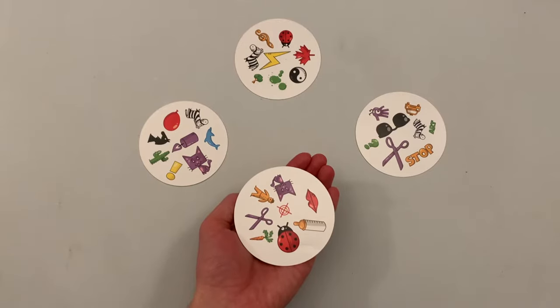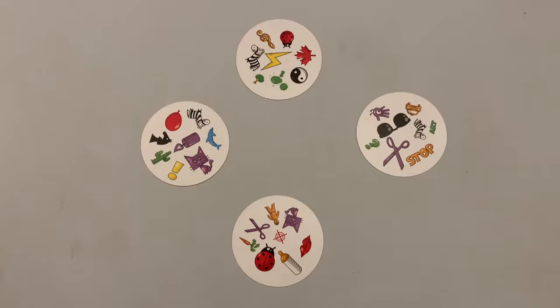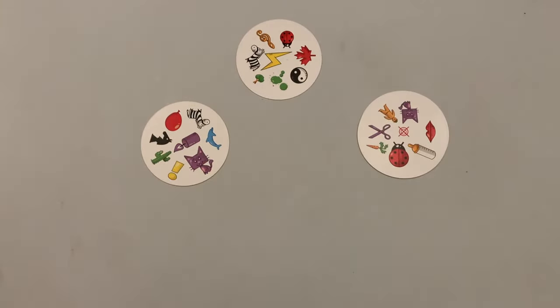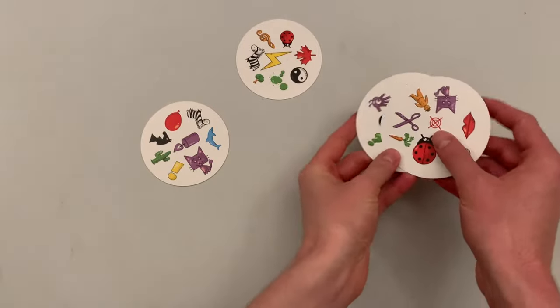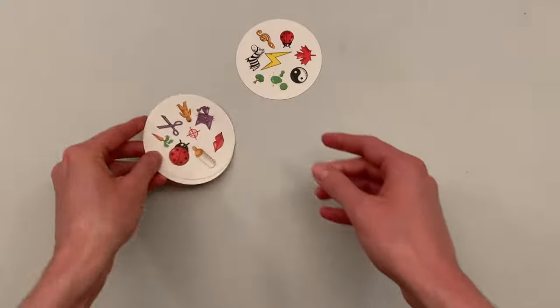At the same time, players turn over the card in their hands. The card must be held flat in the palm of a steady hand. When you spot a match between your card and another player's, call it out and place your card on top of theirs. If you have two or more cards, you will only look at the top card, and when you find a match, you will pass all of the cards in your hand to the other player.